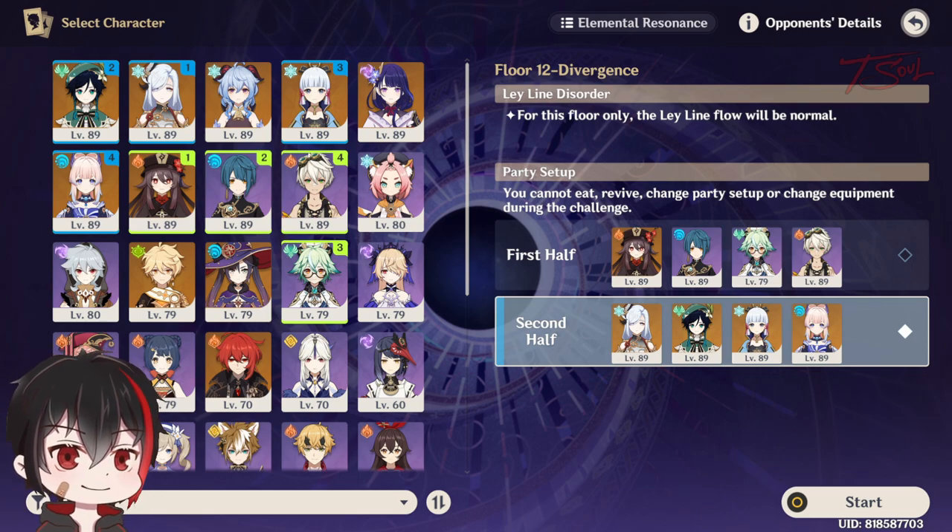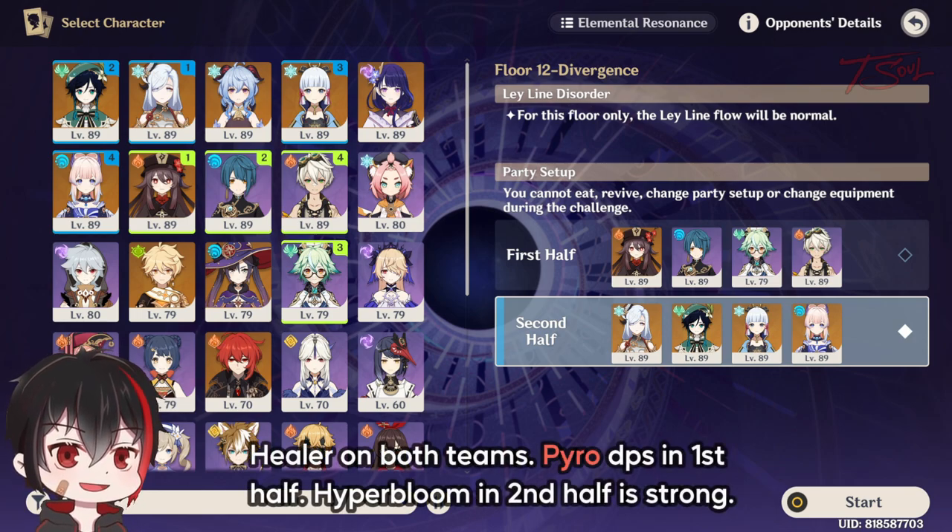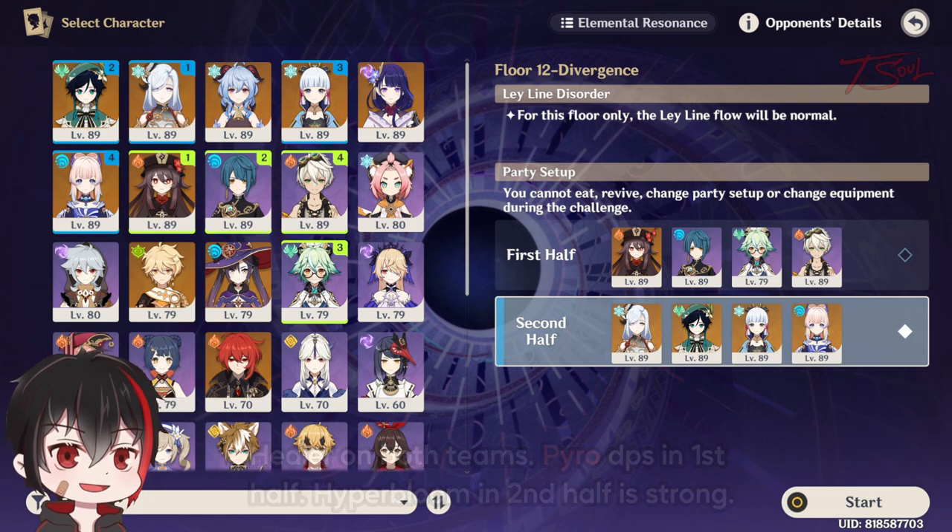Here is the team setup I use. Both teams will need a healer. I'm using a Pyro DPS in the first half with Bennett to apply more Pyro, and my Freeze team on the second half to deal with the Hydro Abyss. A Hyper Bloom team is also great here, since Dendro does even more damage and Hyper Bloom is very strong as well. I just don't have Nahida on this account so I went with another team.